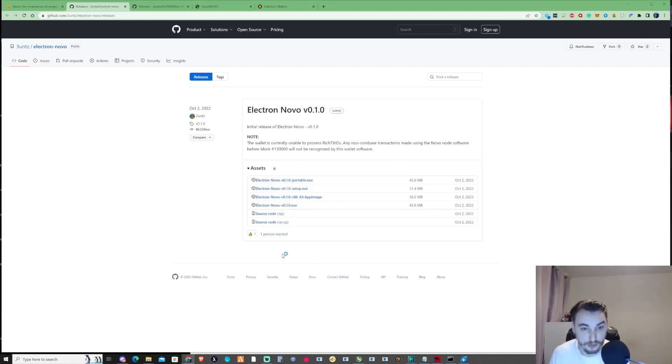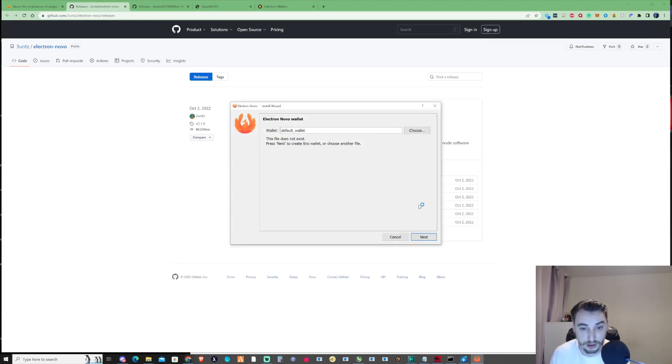Just press 'More Information', then 'Run Anyway', and then install this to your desired location. You can rename this as well — if you do rename it, it'll make it easier for you to find if you end up losing your wallet for any reason.